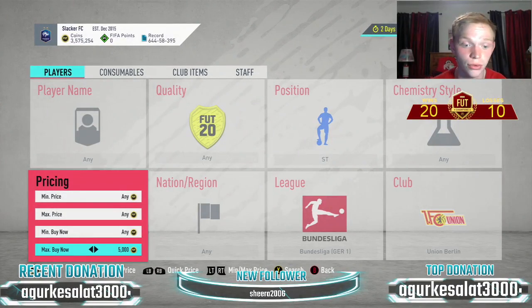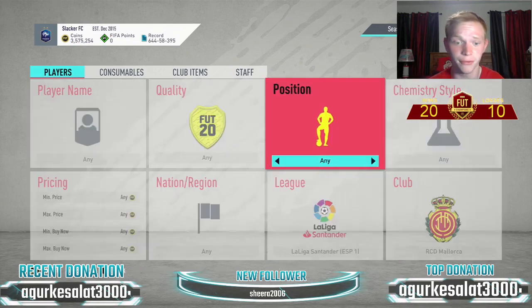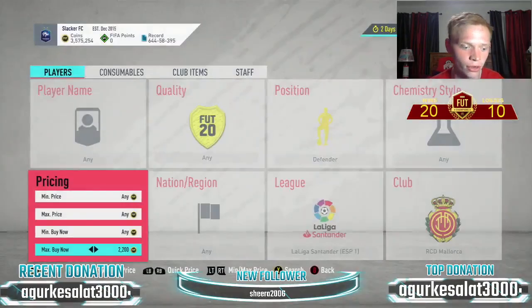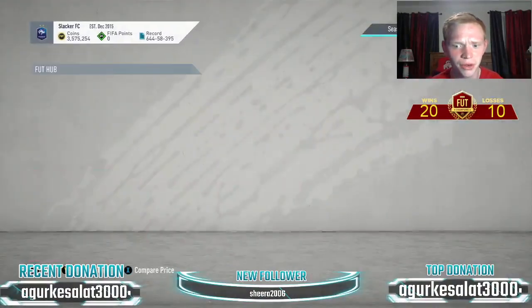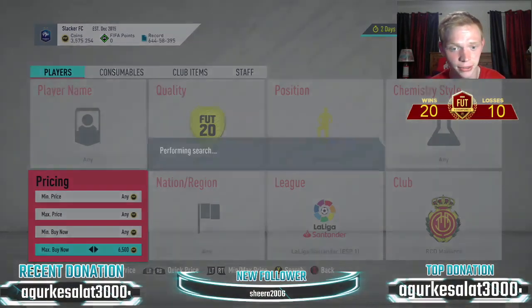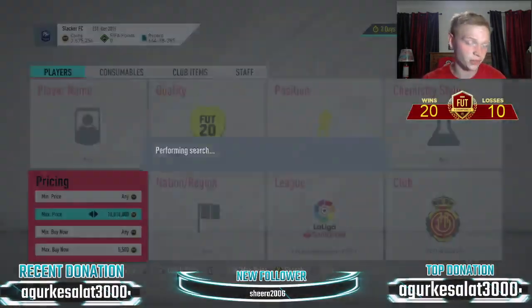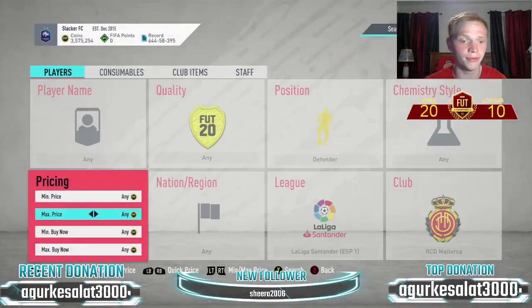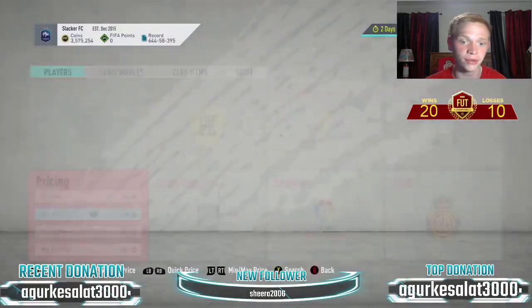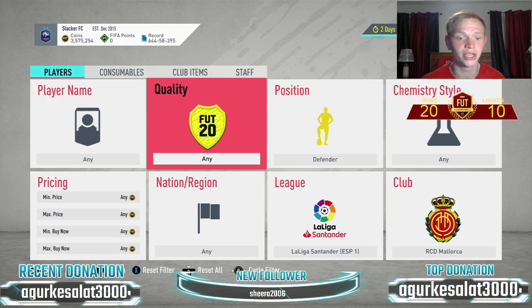We're done with the Bundesliga — jumping over to LaLiga. The first filter is Mallorca defenders. The cheapest one is about 6,000 coins, and you can snipe at about 5,500. Some defenders go for more than the cheapest, particularly the next position we'll show you. Checking bids, there aren't many going for a decent amount right now, just one guy listed at 6,000. But bidding is always a good method.